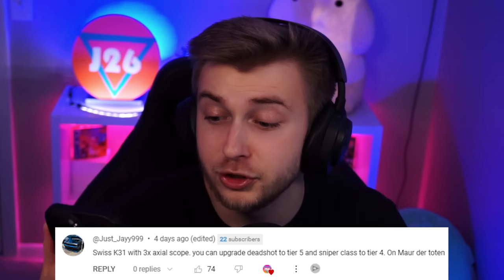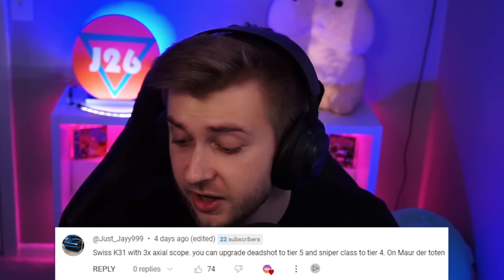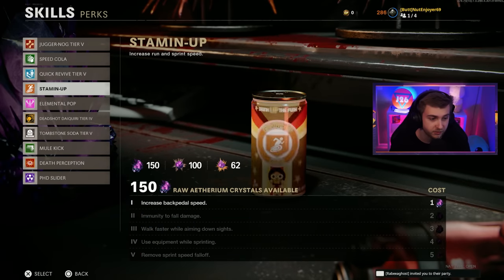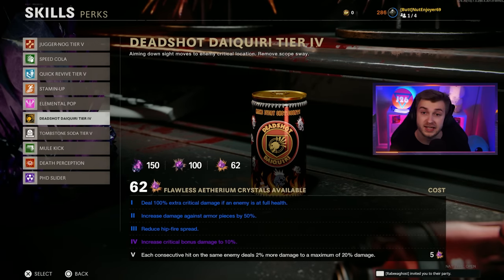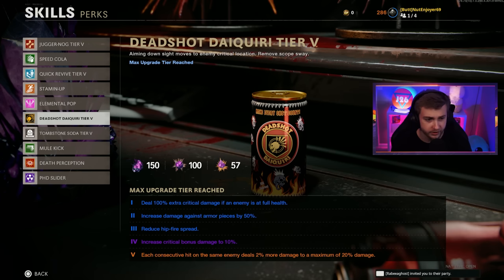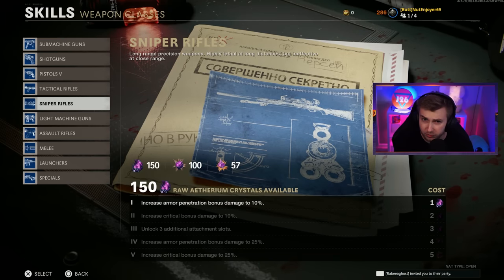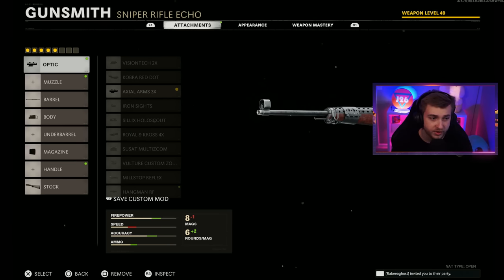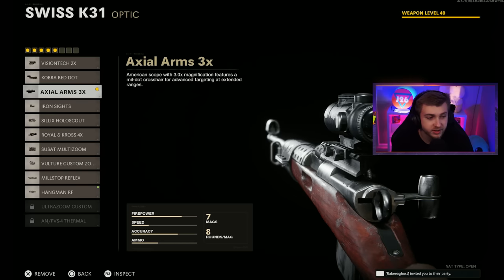We're getting another class Plague Diamond today because our top comment was from JustJay saying he wants to get the Swiss done on Mauer. So that's what we're doing. They also said we can upgrade our Deadshot to Tier 5, which was only upgraded to Tier 4 last time. And we can upgrade our Sniper Rifles to Tier 4. For our challenge, they want us to use the Axial Arms 3x scope, so I threw that on.